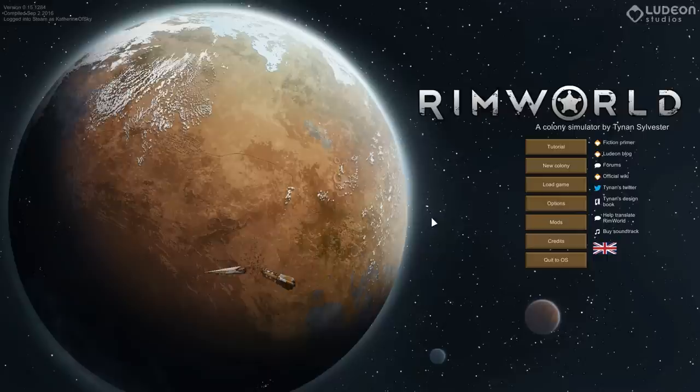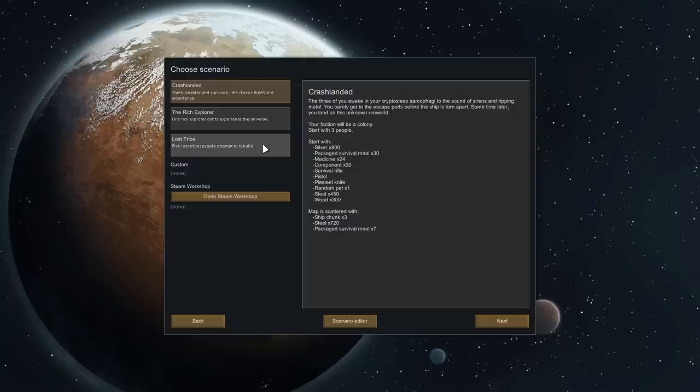I know that there have been things like scenarios added, and addictions and drugs that you can create, and a few new technologies, so I'm really just curious to jump back into the game and see what changes have dropped from the sky. In that vein, let us start a new colony.